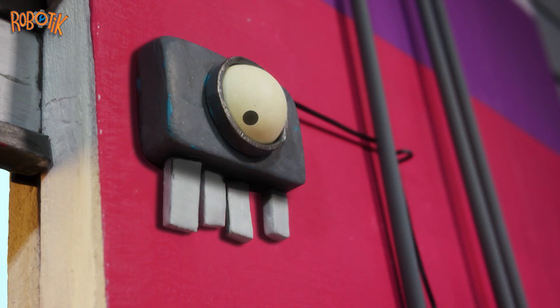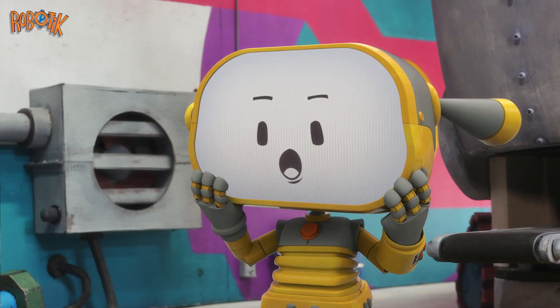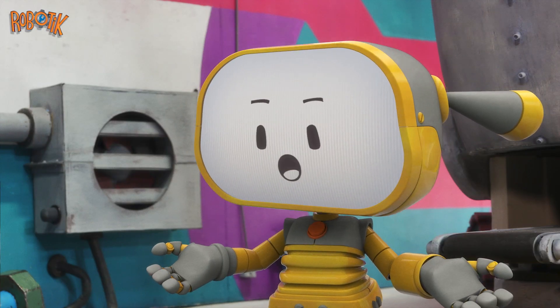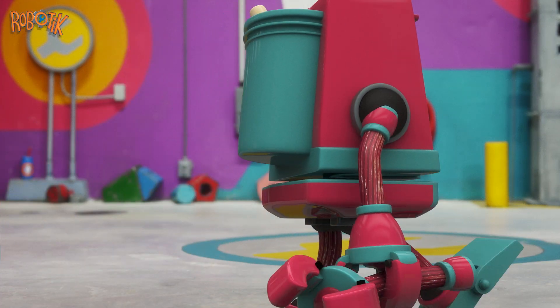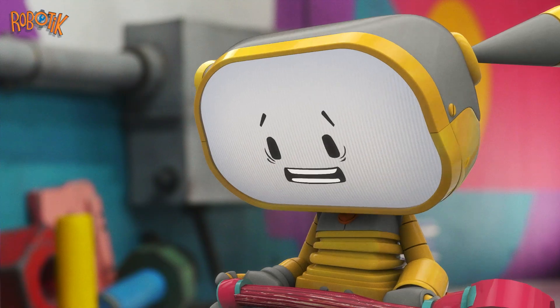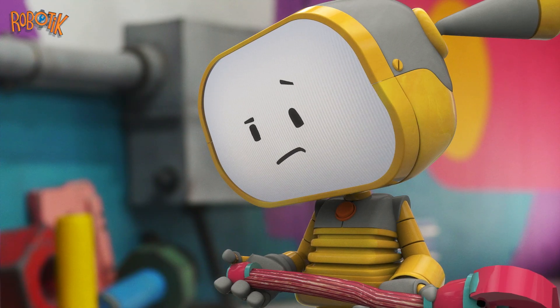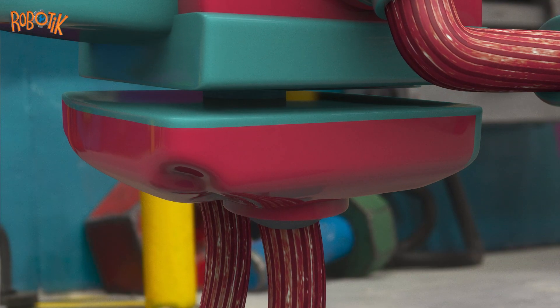Ruffbot appears at the door with a broken ladder and one missing arm. Hi there! Ouch! How can I help you? He drops the ladder and walks in. Ruffbot's arm has fallen off. He hands his arm to Becca. Boobo sniffs Ruffbot and has found a dent.